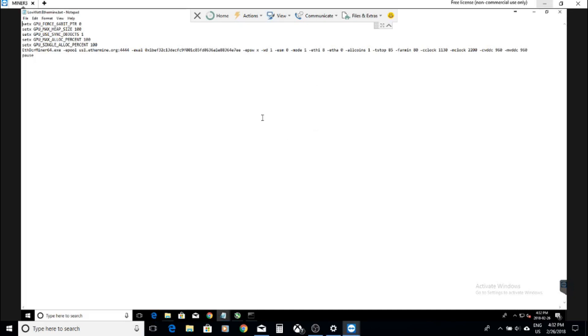Don't bother mining 2 coins — it's a waste of energy and basically a waste of time. For Ethereum, I have the intensity set at 8. ETH card optimization is the setting after that.